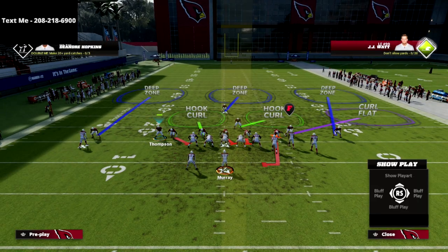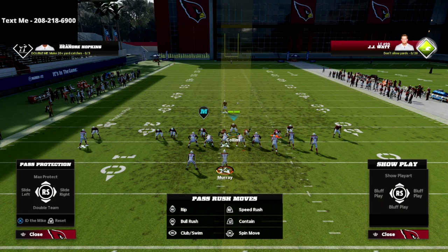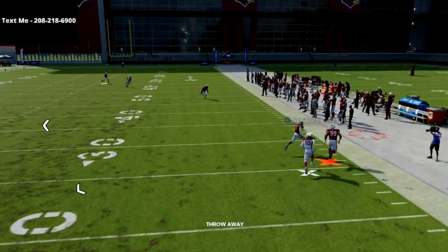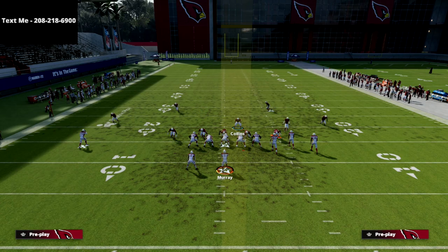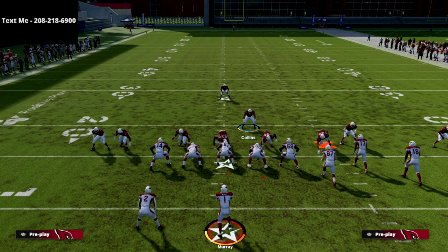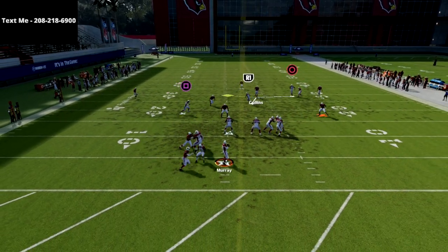A couple of other things we can do to make this super good, especially if our opponent is blocking their running back: we can take this guy right here and man him up on the running back. That to me is the easiest way to make this work. Because if the running back goes on a route, we're going to have him manned up. But if he doesn't go on a route, we're going to dumb out the running back blocking. This is two-man pressure — we're only sending two and they're blocking seven people.